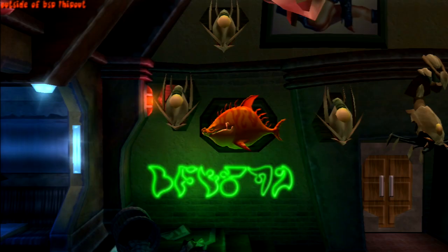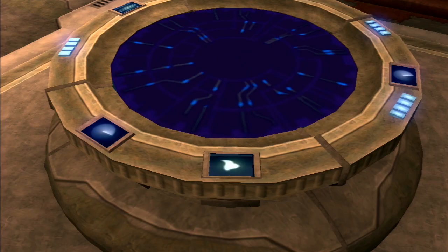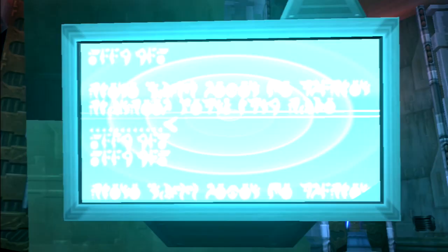The neon sign above the bar in the Hip Hog just reads 'Daxter,' and the one by the door reads 'Morgan.' In the Hip Hog Saloon in Jak 3, there is a center computer with a single symbol that scrolls through to read out 'Morgan' as well.